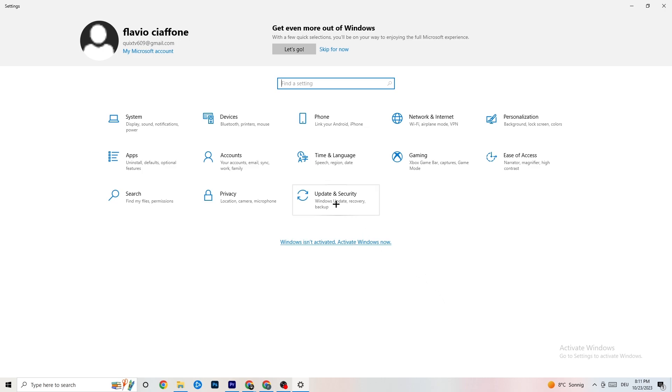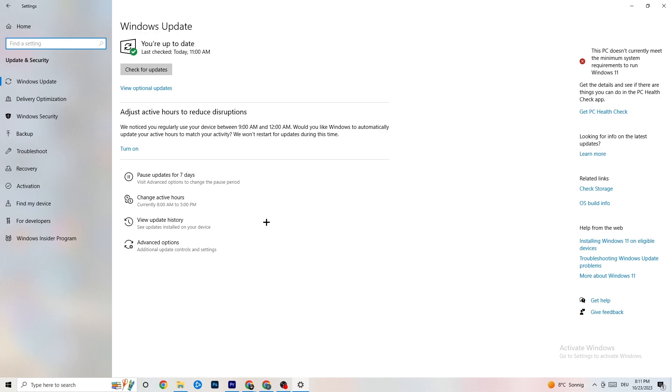Go back to your main Settings and click on 'Update and Security.' Stay on 'Windows Update' — as you can see I have the latest version, but I really recommend you check for Windows updates. Keeping Windows up to date will increase your system's performance and help with every issue you're currently having, so update to the latest Windows version.